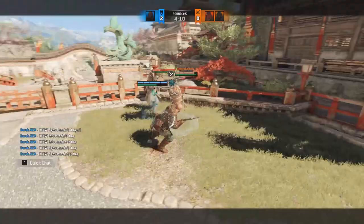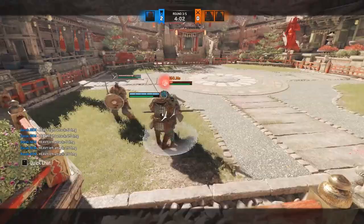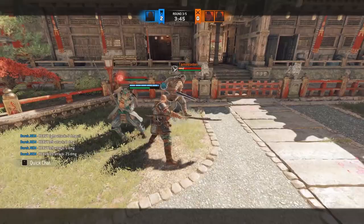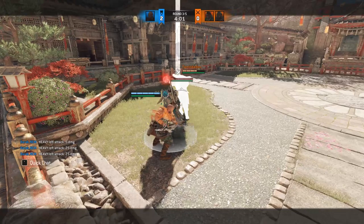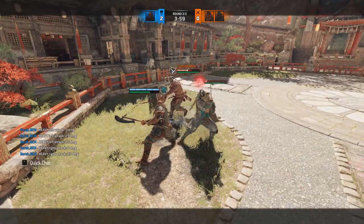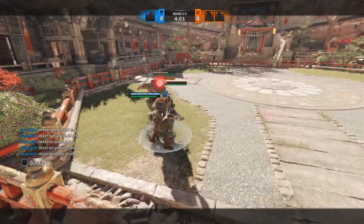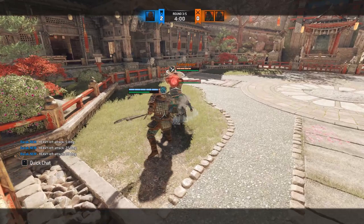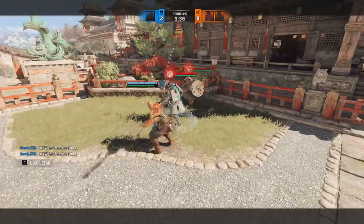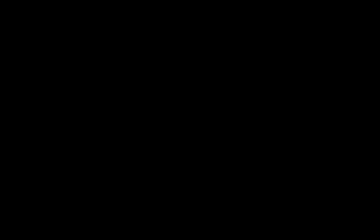Tip number one: there is a really nice shove you can make in 1vX situations or in teamfights. If you have your opponents aligned, you can bash one into another to stagger both. The bump is going to allow you to confirm a heavy while also hitting the guard of the other opponent, giving him no chance to heal. Also very important is to attack from the side the person was shoved from, in order to get an extra 5 chip damage and also not allow him to build revenge. This is something to use a lot in 2v2 situations.